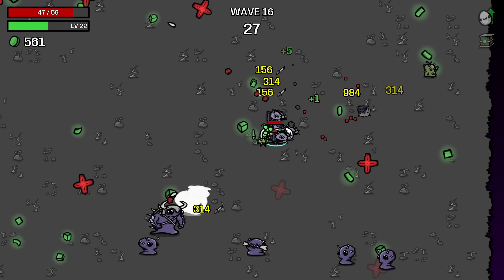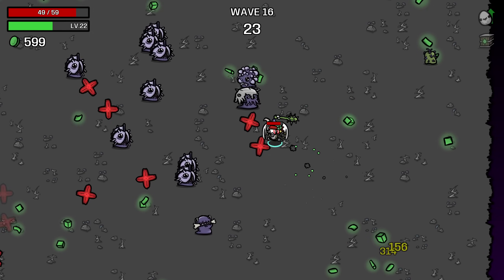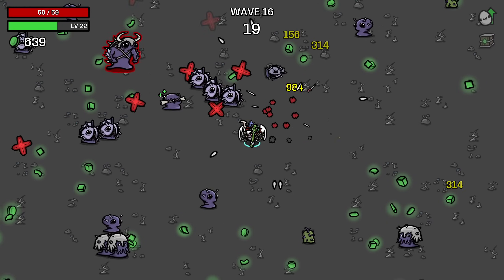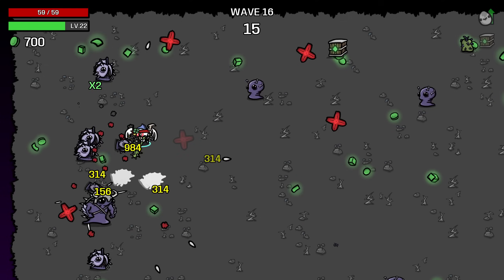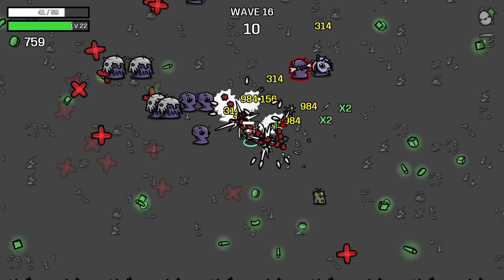Currently still need some more healing or some more dodge, just some more defensive stats, because right now when I take a hit it's actually a big chunk of our health and it takes a minute to heal it back up, so we are still having a little bit of trouble with our HP.